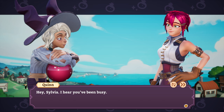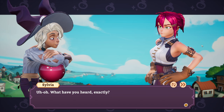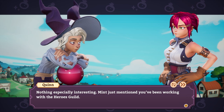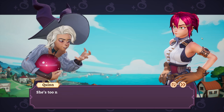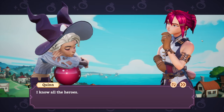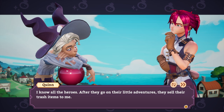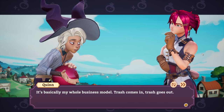Hey, Sylvia. I hear you've been busy. What have you heard exactly? Nothing especially interesting — Mint just mentioned you've been working with the Heroes Guild. Yeah, they got some pretty cool stuff. I didn't realize you two knew each other. I know all the heroes. After they go on their little adventures, they sell their trash items to me — it's basically my old business model. Trash comes in.